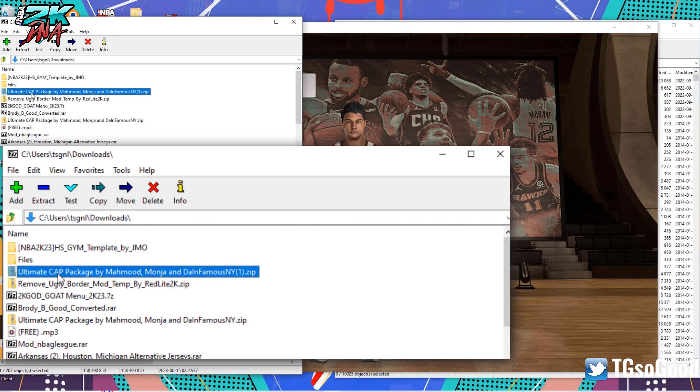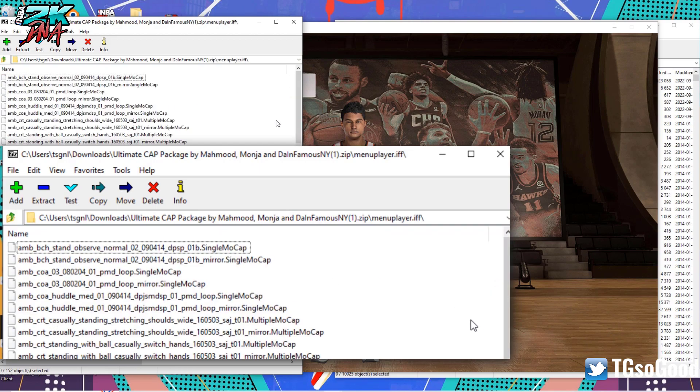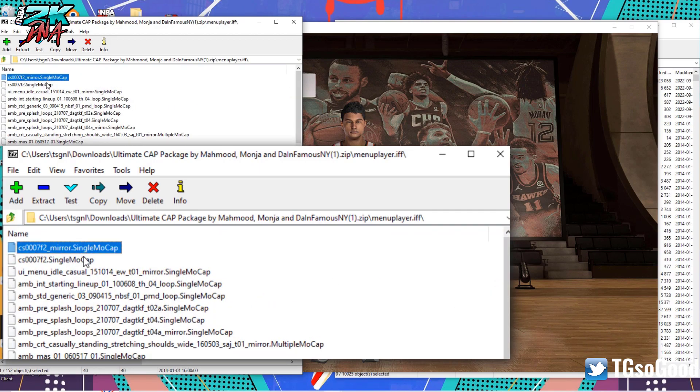You want to open up that zip file — you can just double click it and go into it. There's a file called menu player dot if. That is the file that's going to allow you to change the player stance. Inside that file, I'll show you the exact files: CS0007F2 underscore mirror dot single mocap and CS0007F2 dot single mocap. Those two files are the ones inside that change the stance.